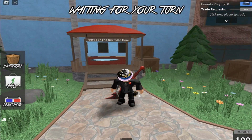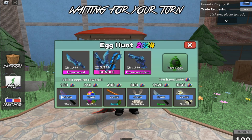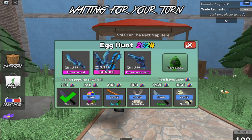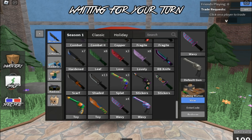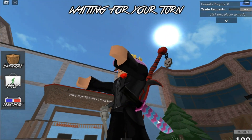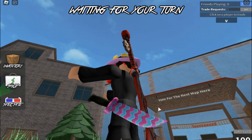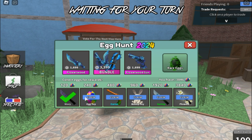Let's start off with the first reward: the wavy knife. It costs 120 eggs, which is not a lot — you can just get it by playing a couple of rounds. Let's go ahead and claim this bad boy and see how it looks. That's how the knife looks — it looks magnificent for a common, I must say. If you like this look, it's easily obtainable.